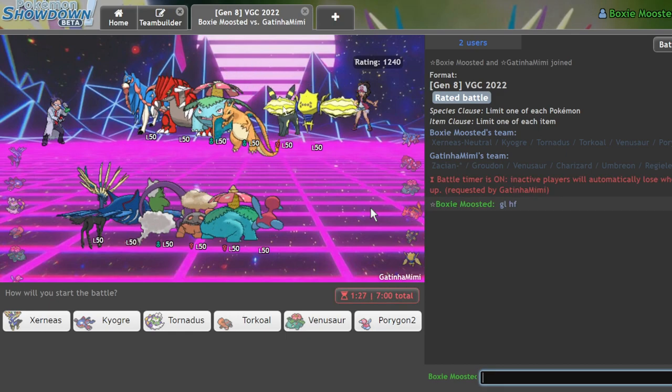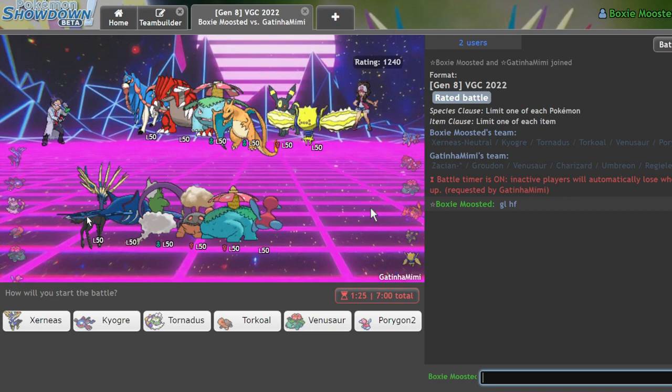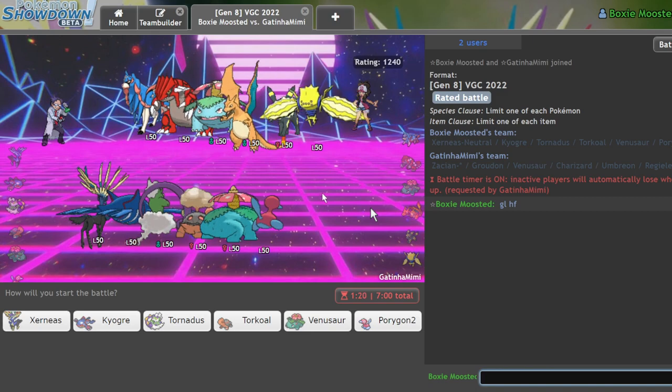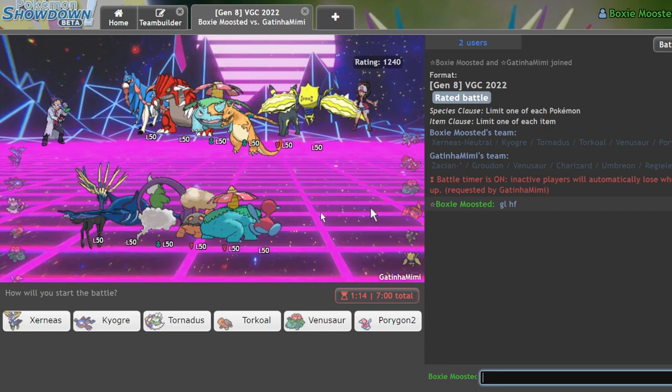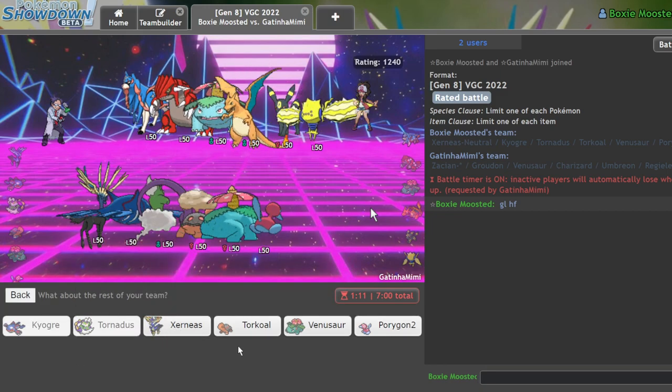I'll be honest — why am I even using this? My girlfriend is trying to get back into VGC because she last played in Series 7 and liked it a lot. She said 'Marcos, can you make me a Xerneas team,' and I went okay, Xerneas is like the worst one you could have asked for, but I can try. So yeah, that's the origin of why we're using this right now.